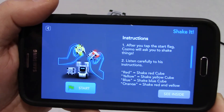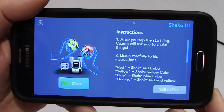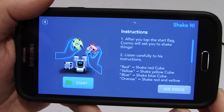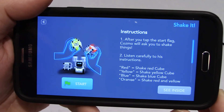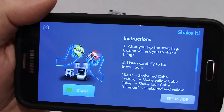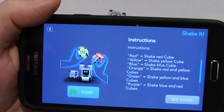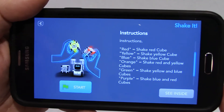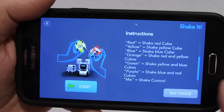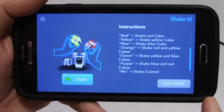Instructions: After you tap the start flag, Cosmo will ask you to shake things. Listen carefully to his instructions. Red — shake red cube. Yellow — shake yellow cube. And blue — shake the blue cube. Orange — shake the red and the yellow. Green — shake yellow and the blue. And purple — shake blue and red. Me — shake Cosmo. Good. We can have a look at the code also after.